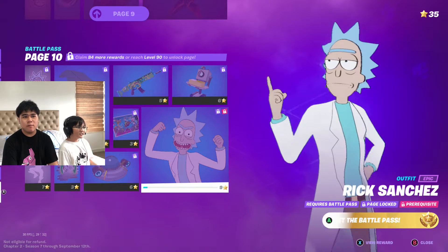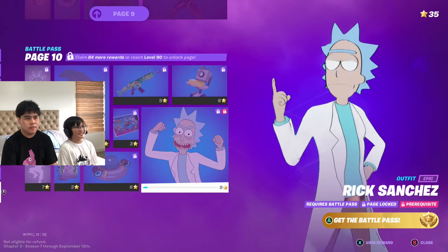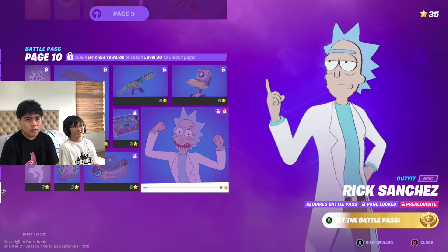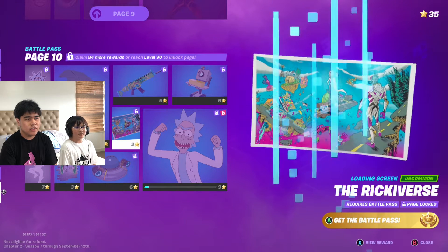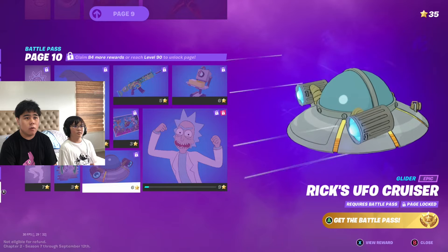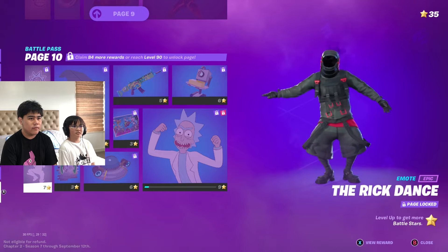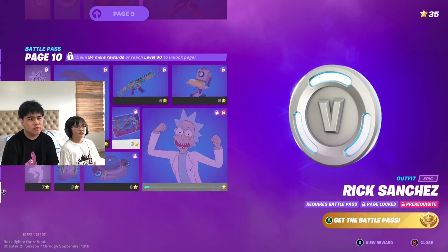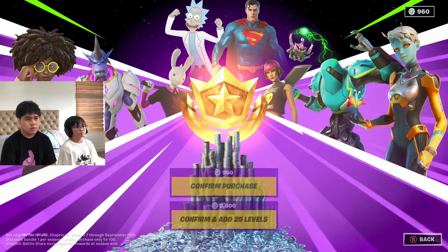So we got Rick here from Rick and Morty — you know, that show. It's a very old show but this is very cool. Oh my God, they added Rick! I'm Pickle Rick! I just want to unlock this right away. He turned Morty into a hammer — Morty is a pickaxe! We also got Rick's UFO Cruiser — yes, that was from the first episode, this is what Rick uses to travel everywhere. We also got the Rick Dance — it's copyrighted so the sound isn't being played. Might as well buy it.